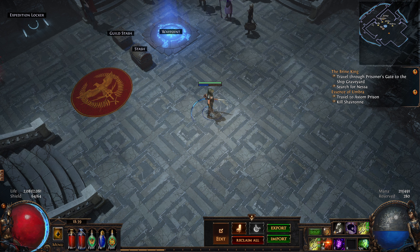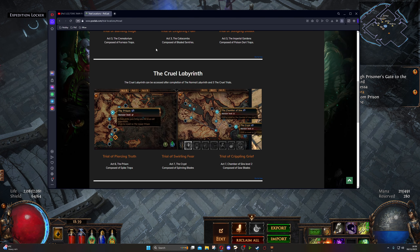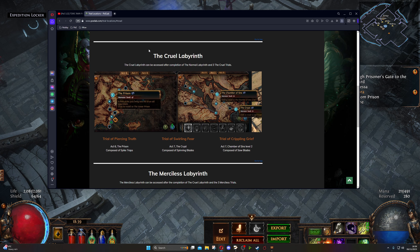On the POE lab website, linked in the video description, there is a handy little trial locations page. For the cruel lab, which will be the next lab, we need to get a trial in the prison. Then in Act 7, there's one in the Chamber of Sin again and one in the Crypt again. Those are the three we need to find this playthrough.